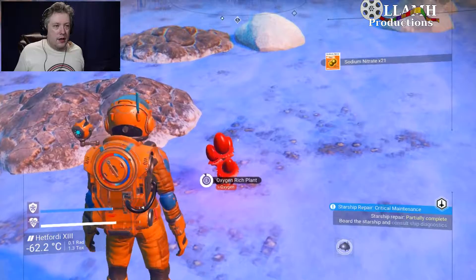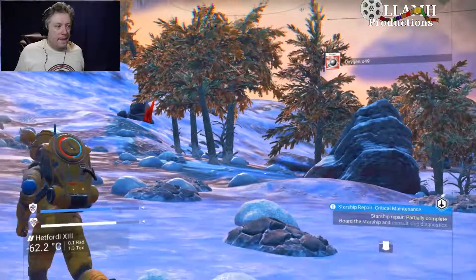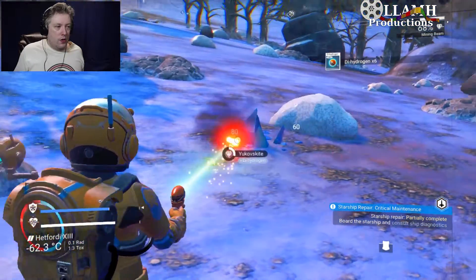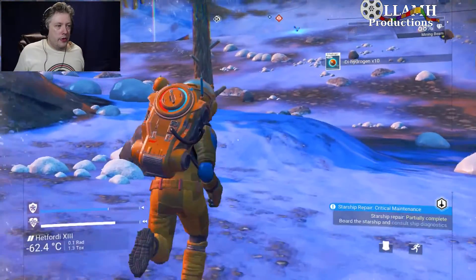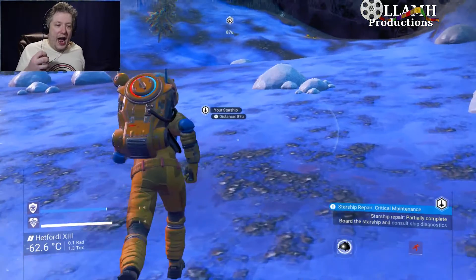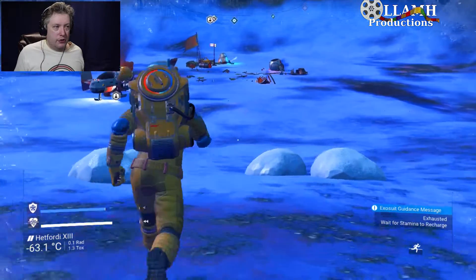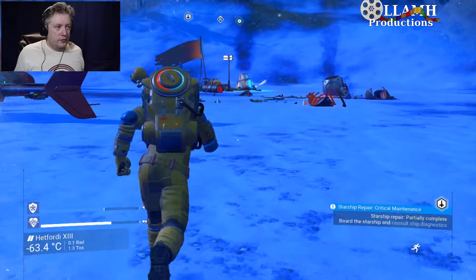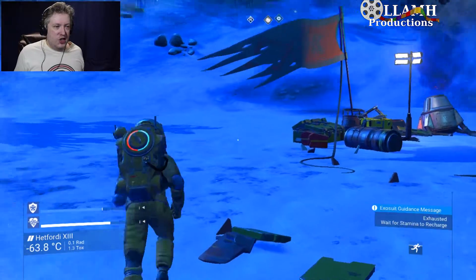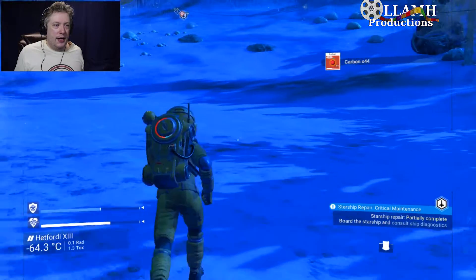Wait - we got sodium nitrate from that! So the container was rusted shut - we clear away and pick up the rusted metal, and that unlocks it. Yes - okay, I got it! So frosted crystals: what do those do?